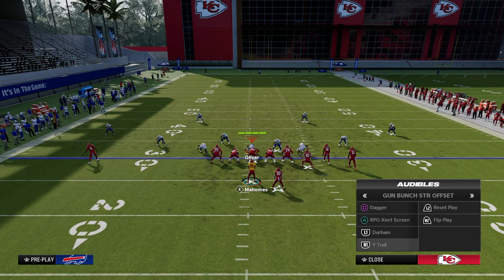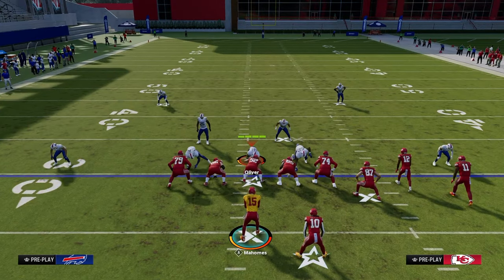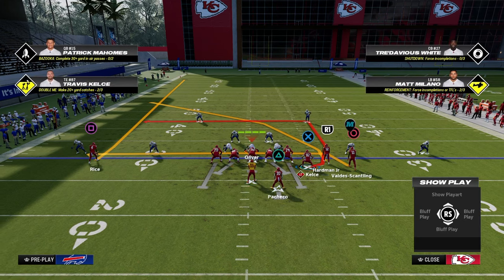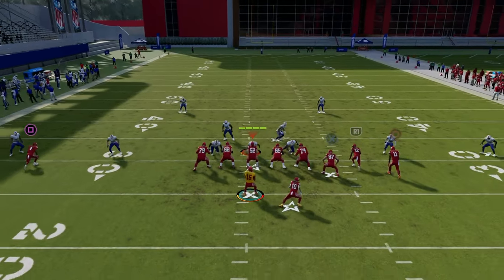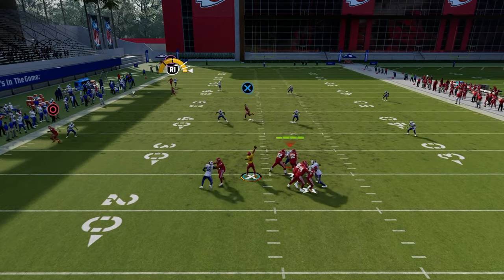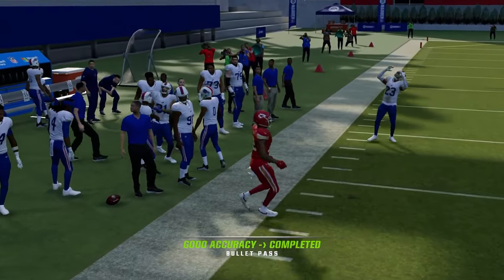With dagger it's the same idea — we have a high-low to the left sideline between the streak, the crosser, and the drag. The backside check-down shouldn't be like a tight end corner. It should be a route that breaks over the middle and sits where the user vacates if he goes to guard the deep crossing route. That is a super underrated thing you need to understand.